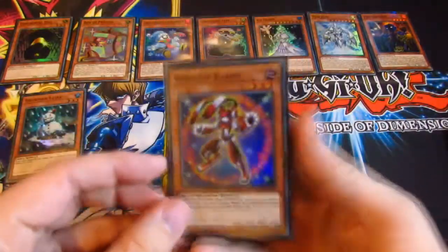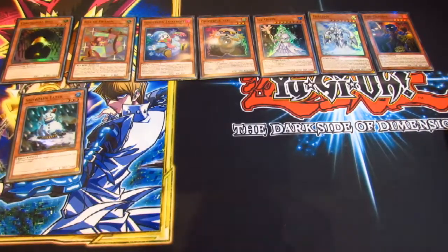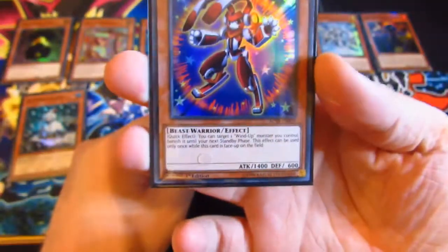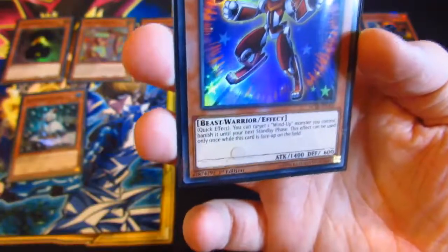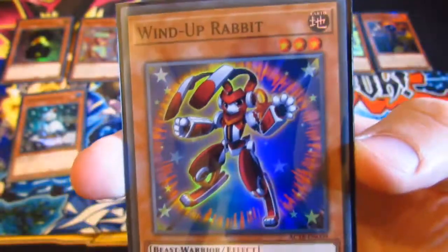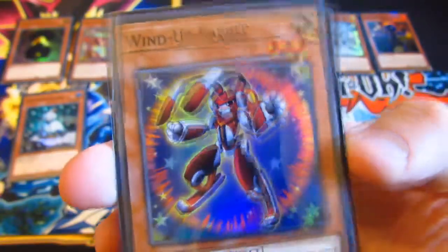Next we have Wind-Up Rabbit, which is a pretty good card. This is a quick effect: target one Wind-Up monster you control and banish it until your next standby phase. You can only use this effect once per turn while this card is on the field. So once you've got this on the field you can banish one of your more powerful Wind-Up monsters that's going to be destroyed, and it protects it from effects. It's a pretty nice way of protecting your monsters.